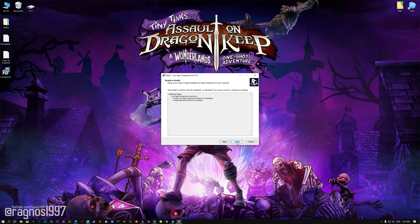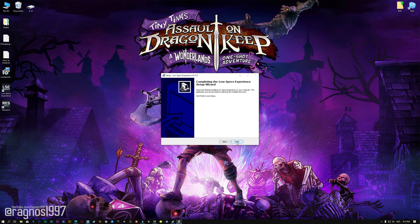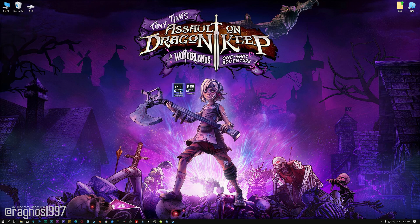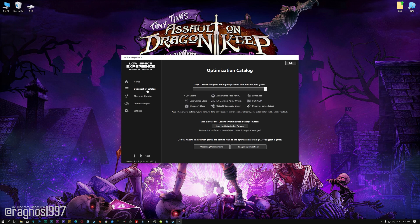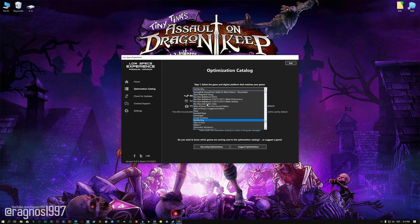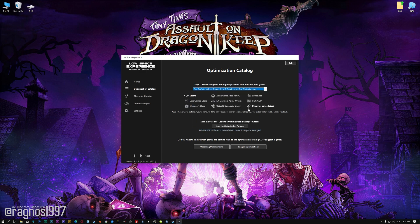Low Specs Experience is a game optimization tool that I developed that will allow you to optimize your favorite games for maximum performance. First of all, start the installation process for Low Specs Experience. Once it's done, start it from the newly created desktop shortcut and select the optimization catalog. From the top of the menu, select the applicable digital platform, and then select Tiny Tina's Assault on Dragon Keep – A Wonderland's One-Shot Adventure from the drop-down menu.